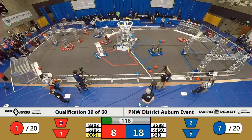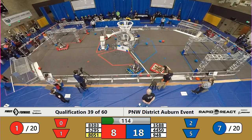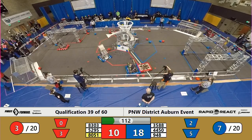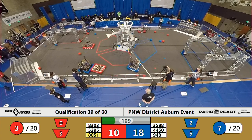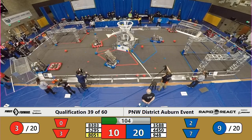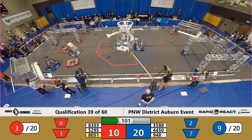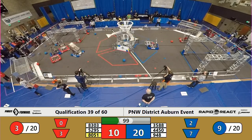5295 Alternating Current back by the red driver station wall. They're bringing up and trying to pick up cargo, and now it's on board the machine. 8051 is chasing cargo down on the far side of the field — that's Tinkrex, the Foster High School machine.